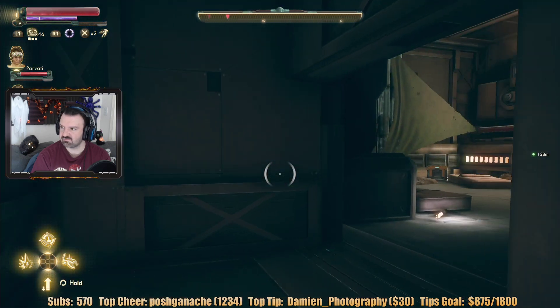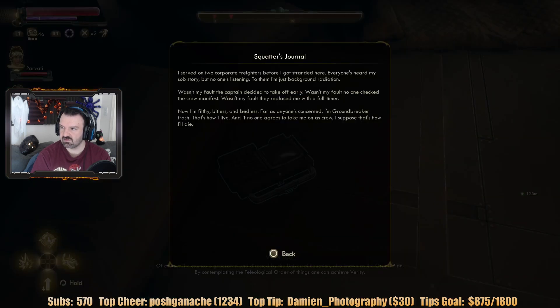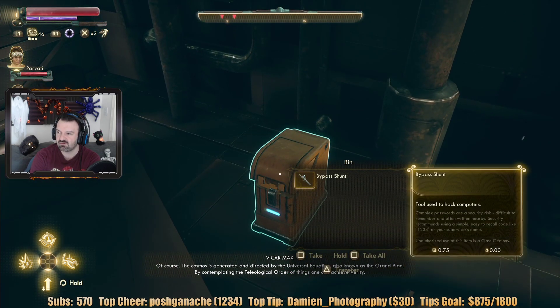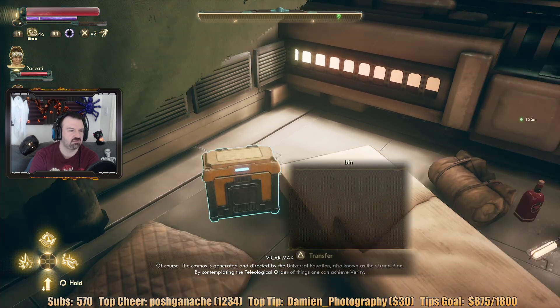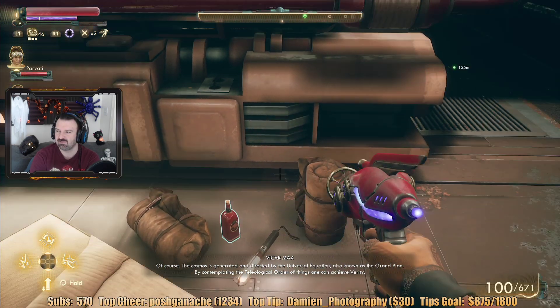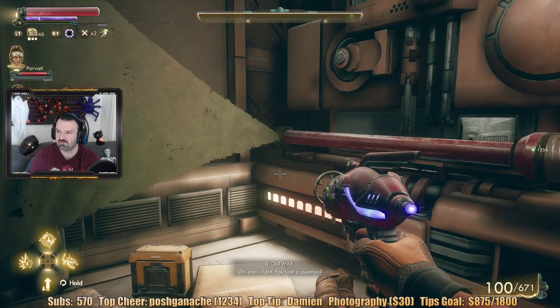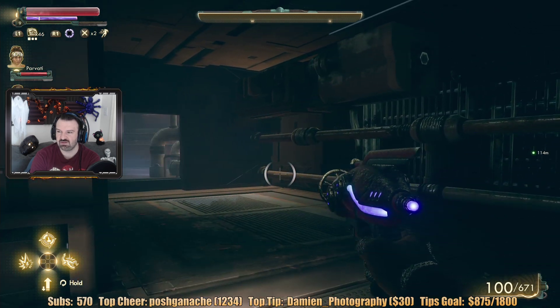What the hell is this? 'I had a question about your plan, Mr. Vicar.' Oh, look what I found — Squatter's journal. 'I started on two corporate freighters before I got stranded here — everyone's heard my sob story but no one's listening. It wasn't my fault the captain decided to take off early. Now I'm filthy, bitless, and bedless.' The cosmos is generated and directed by the universal equation, also known as the grand plan. 'In the teleological order of things, one can achieve verity.' You had a question? Never mind — that about answers it. He just starts ranting about his religion.